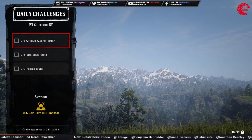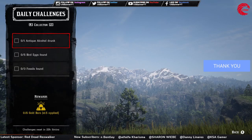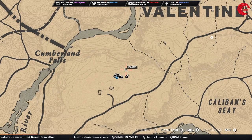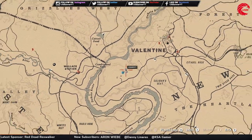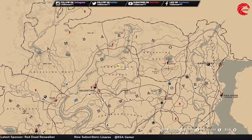Here is the location for antique alcohol bottles for today, 10th February. You can go to this location before 12 AM global time and find these antique alcohol bottles — collect one and drink it. Then you have to find five bird eggs. I prefer going for the dark eggs because you can find and collect them all in the same location.